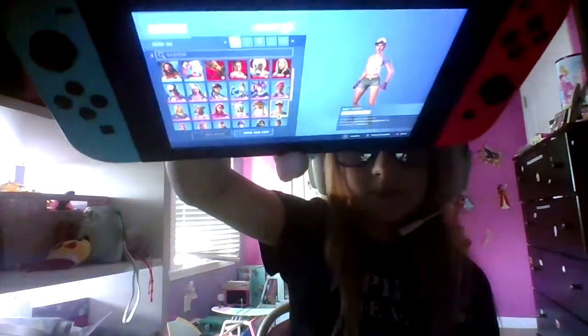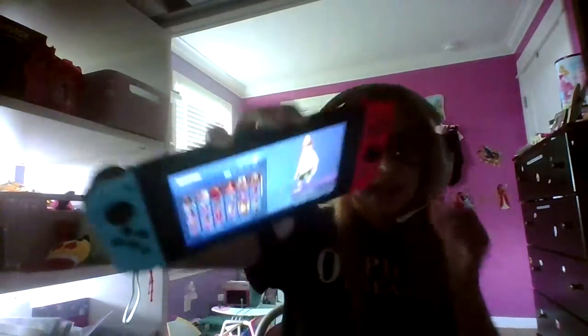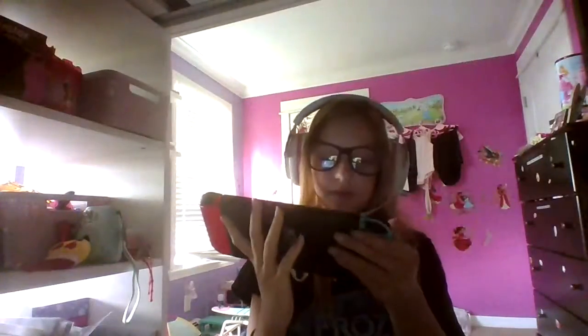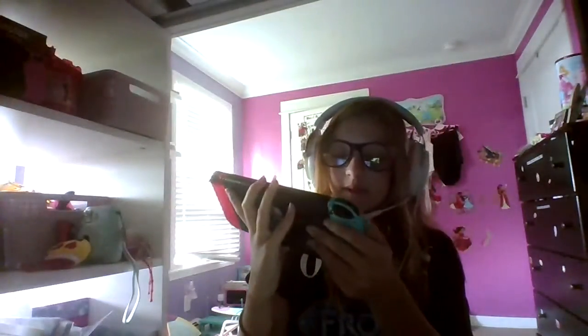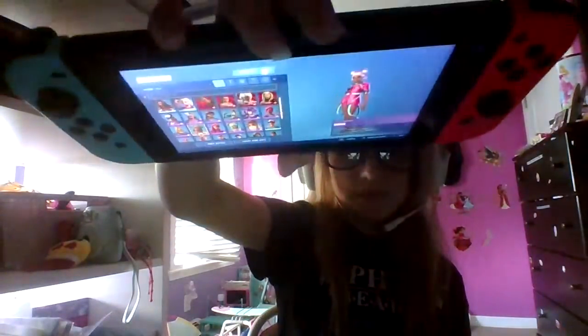Then we have the Beach Bomber. Unpeely. Tropical Punch Zoe — I think it was Chapter 1, Season 4 or Season 6 that Zoe originally came out. And so did Fable. They are like the summer styles of the original skins, so that's pretty cool. Siona — she's from last season, and I have all her styles too.